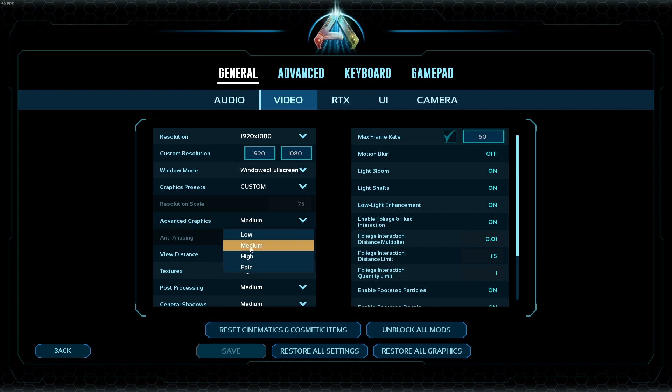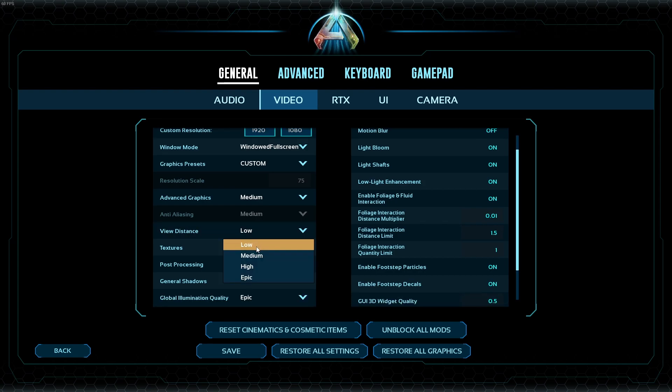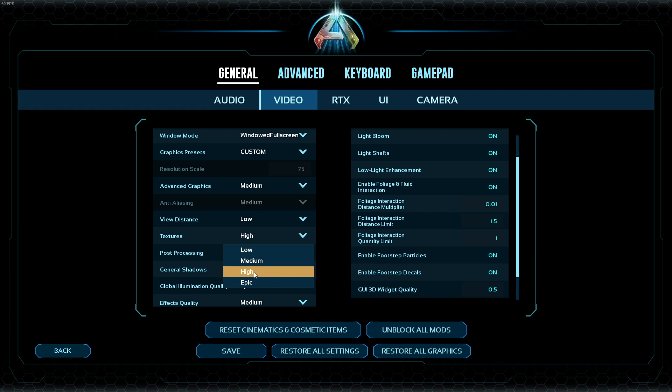The first big one is advanced graphics. Even with a 4070 Ti and 32GB of RAM, I'm not even running this on high, which really shows the optimization isn't there for Arc Survival Ascended yet. I've got it currently running on medium, recording at 60 frames at 1080p. I turned view distance down to low — this gives a different gaming experience since you can't see as far, but it made a massive difference in performance. For textures, I left it on high and sacrificed other settings. You might need to turn it down to medium or low depending on your machine's performance, or up to epic if your system can support it.